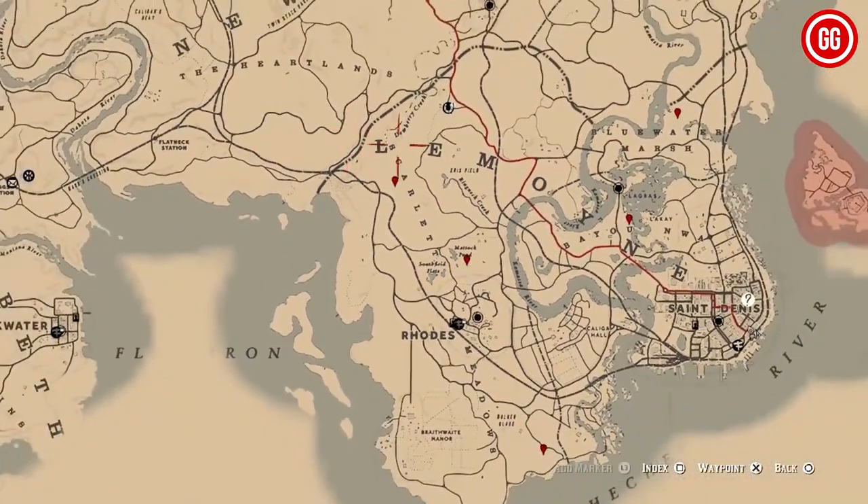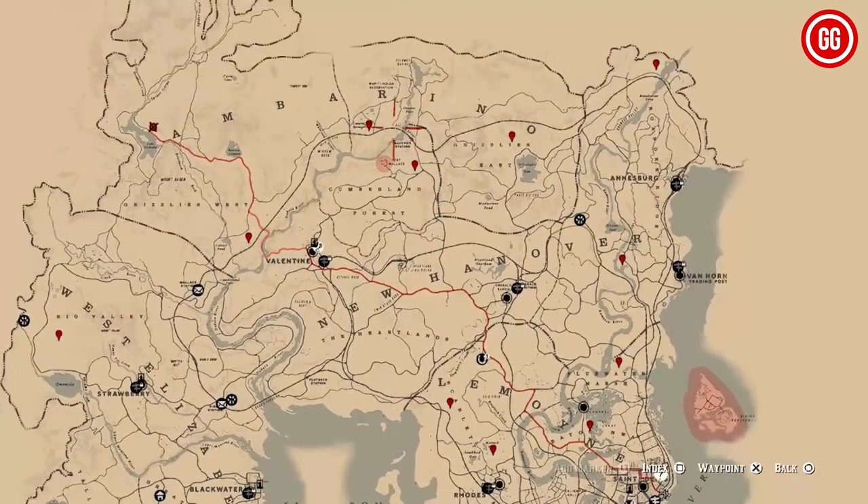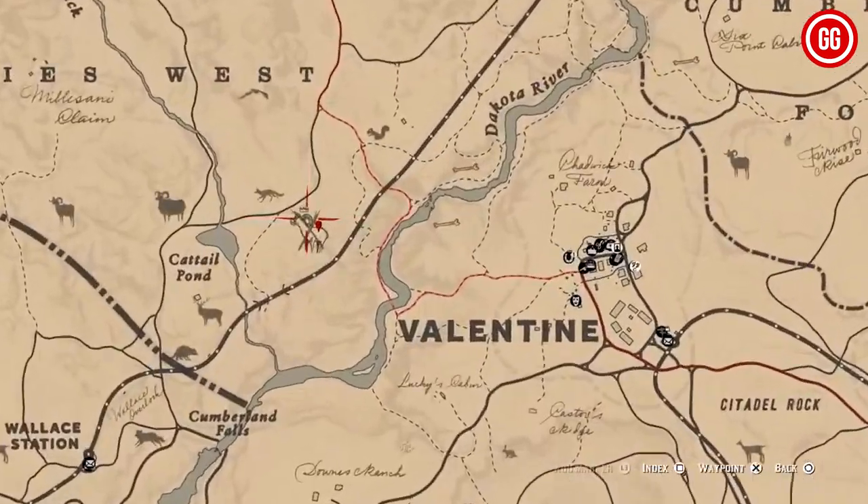Now let's head to the legendary ram near Katari Pond. It's relatively easy to spot — just look right of the pond. Venturing into West Elizabeth, the last one on our list is the legendary buck.